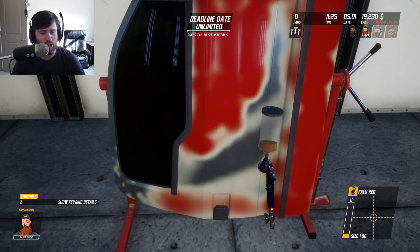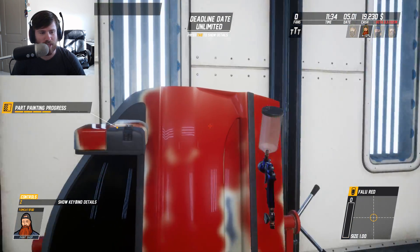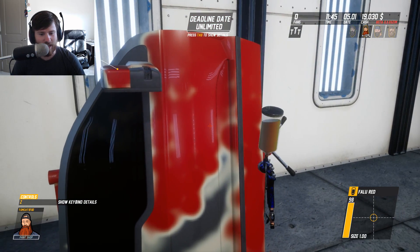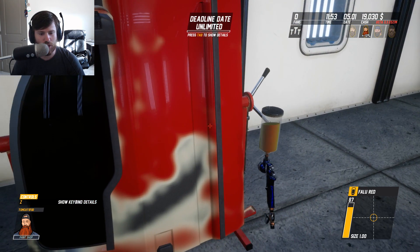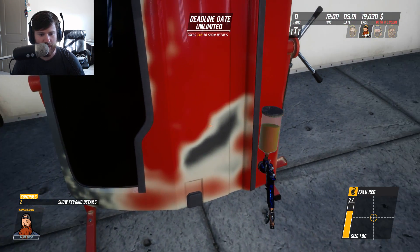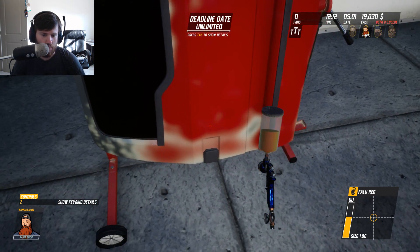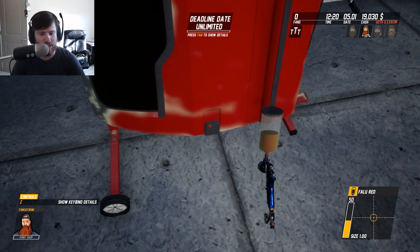I'm sure there are people out there watching that actually do paint and body that are like, this game completely just misses the mark on representing what this work actually is. Try not to waste the paint, because if you miss, you literally spray the paint off into nowhere — just off onto the wall of the building. Who would have thought it would take this long just to paint a door? Then again, there's a reason why paint and body work does take a while in real life — not that I'm comparing this to real life, because this is not even close.